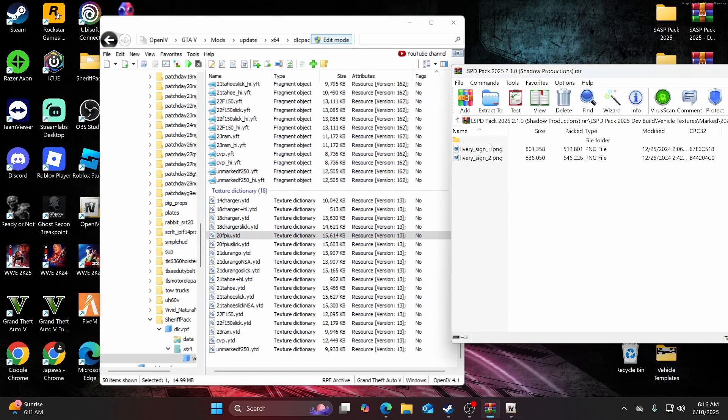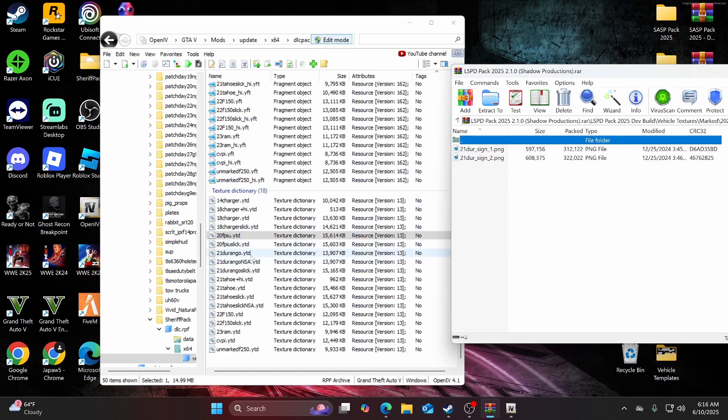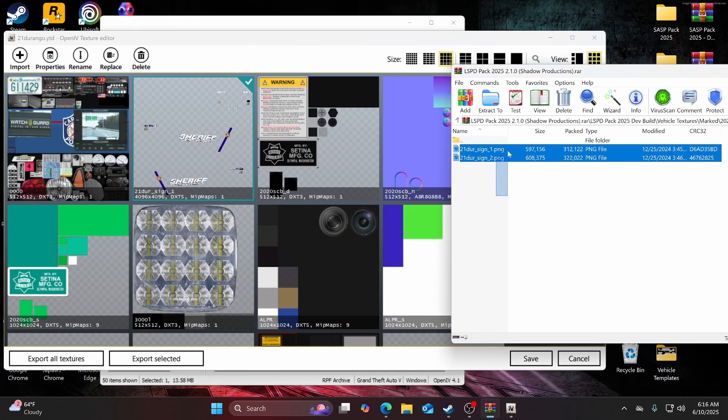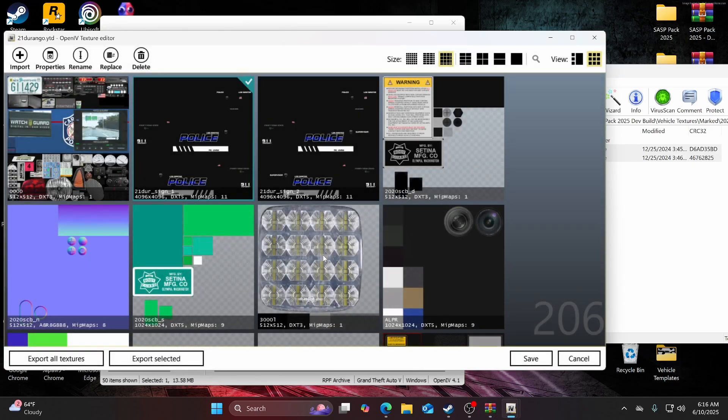Now we're moving on to the 2021 Durango. Go ahead and open it up, find 21durango.ytd, open it up — the sign texture is right there in front of us. Drag and drop. And there you go — that's the Durango done.